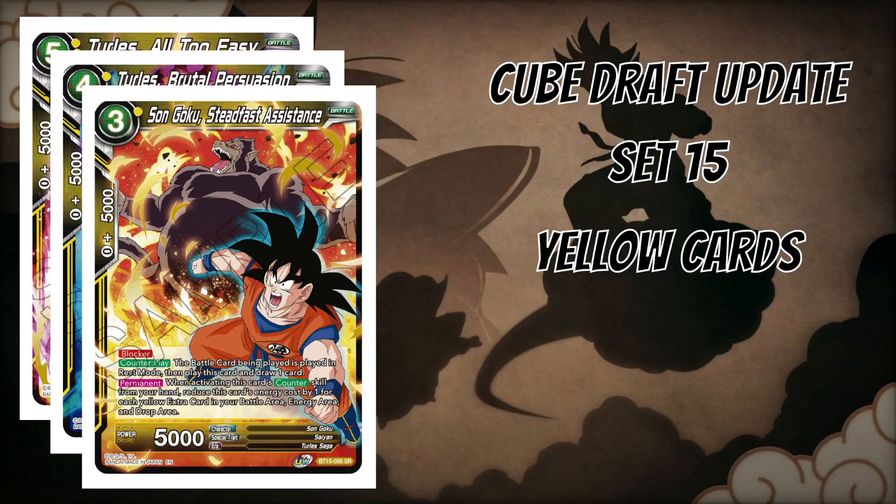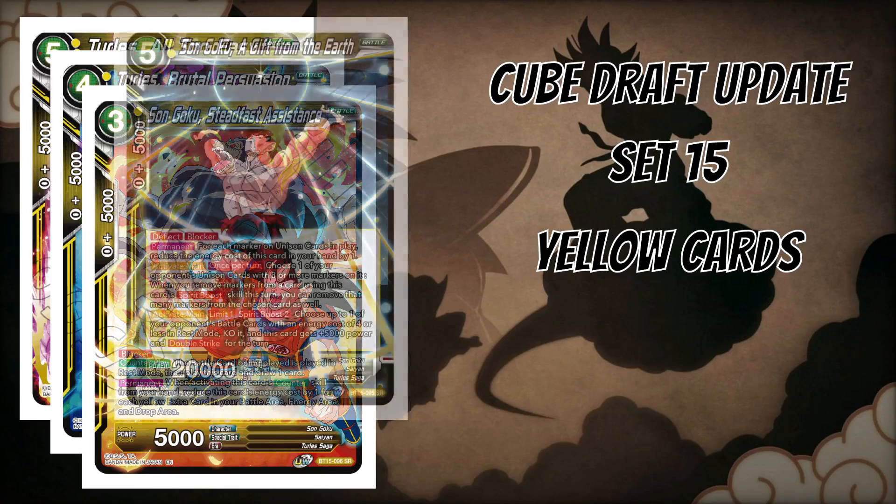Sun Goku Steadfast Assistance is a nice counter play card in cube. It's a free-cost 5k blocker with counter play: when the battle card being played is put in rest mode, you play this and draw one. Not bad for free energy — you rest whatever they're about to play and replace yourself by drawing one. It can be made even cheaper: its permanent reduces energy cost by one for each yellow extra card in your battle area, energy area, or drop. Very easy if drafting yellow since there are quite a few extra cards per color in the cube, including dual-color yellow extras.